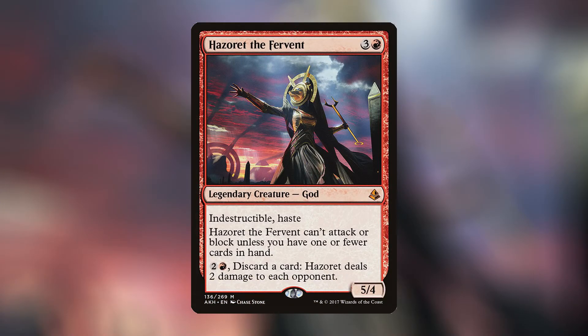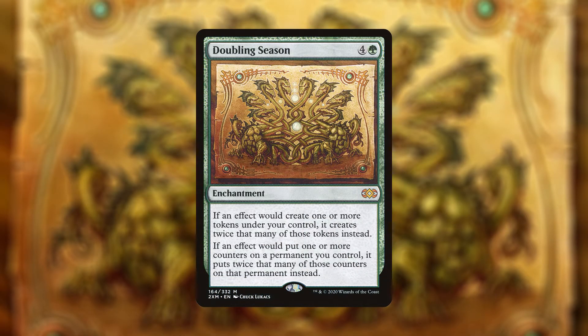Our next section is the Adjournment, where we discuss Magic content not related to the video. Today we're talking about the most expensive cards we've ever pulled. For Jacob, the most expensive normally pulled card was Hazoret the Fervent, which was around $30 during its Standard days. In drafts, he pulled a $40 card that went into the pot, won the pot, and also won a draft that had a Doubling Season opened.